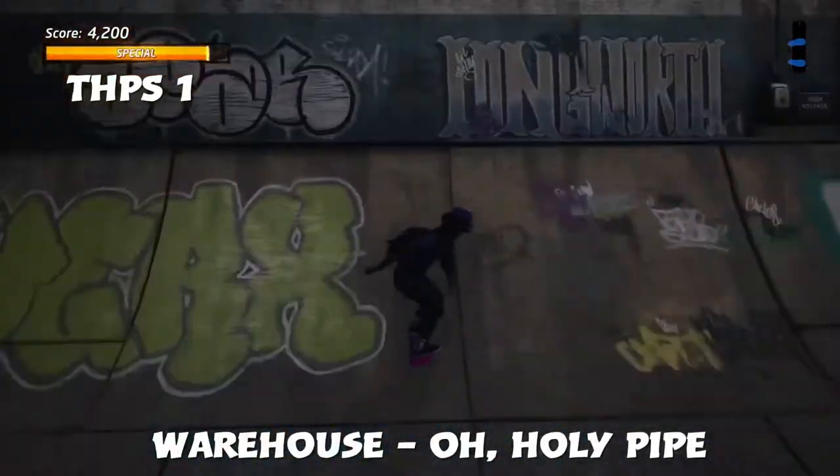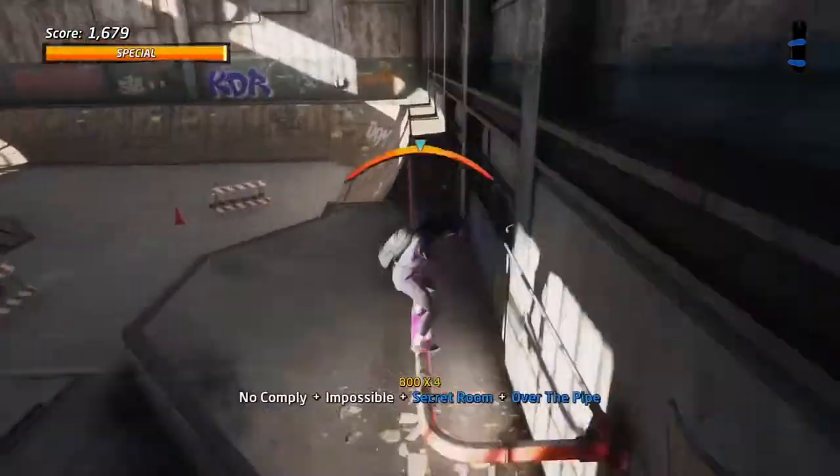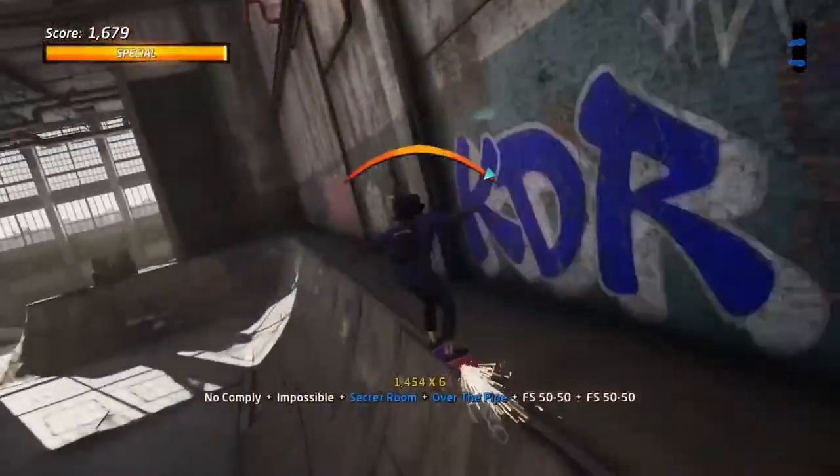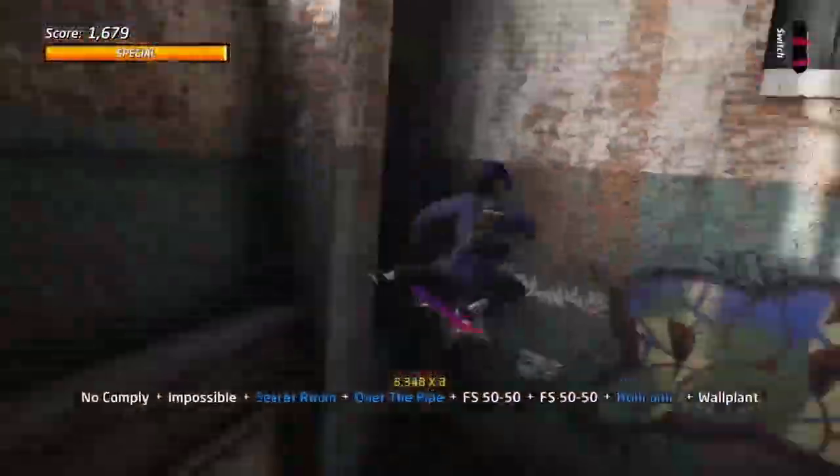Starting off at Tony Hawk's Pro Skater 1, called Warehouse — Holy Pipe. It's a fairly easy one. I use the ramp to gain some speed, jump over to the secret room, onto the pipe, grind, and then do an entire grind over this long rail to get the gap.